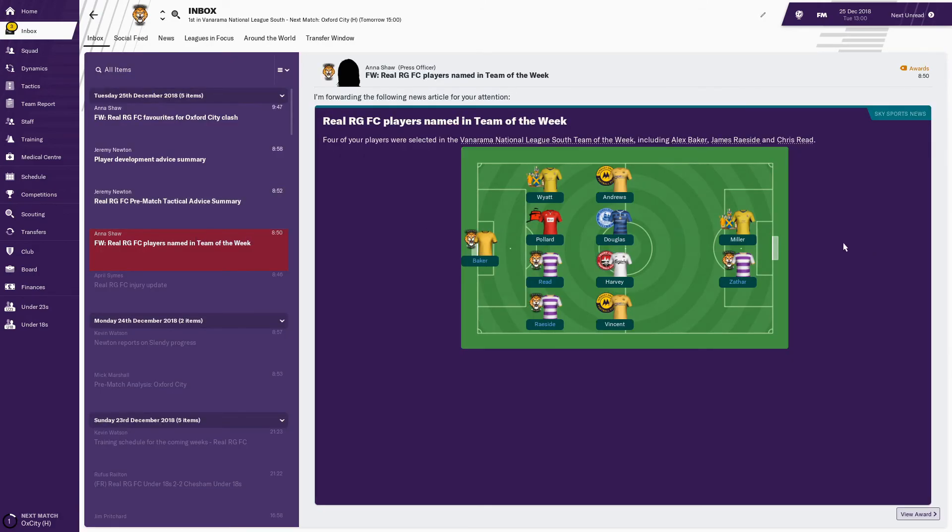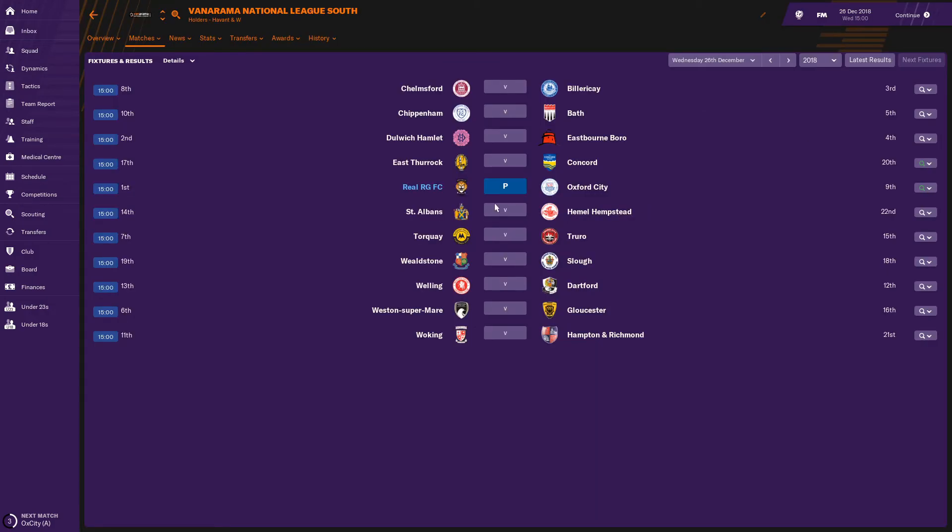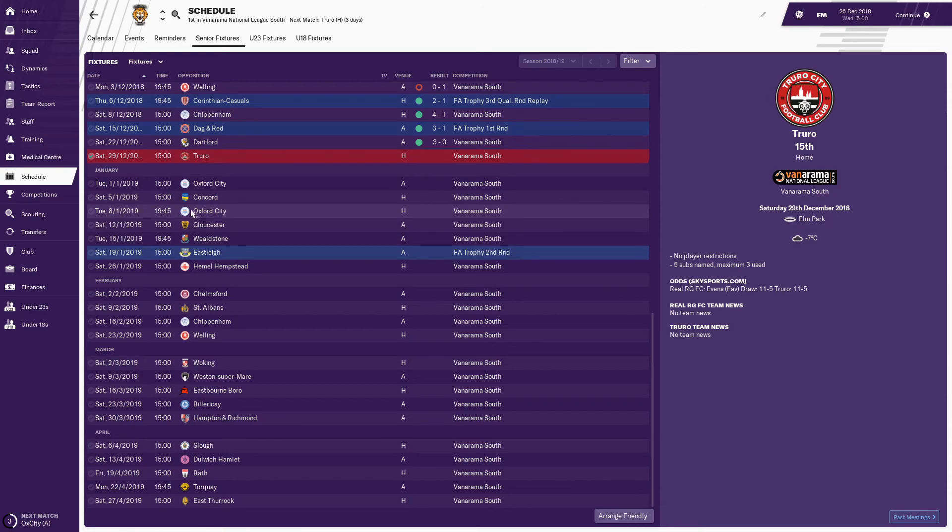There's the team of the week — obviously we've got Zathar up front for his hat-trick, and we have Reid and myself in defence and Baker in goal. Pretty good team performance that week. Well, that's a bit annoying — our match has been postponed because of a waterlogged pitch at Elm Park, so that now won't happen until the 8th of January. Instead, we're going to skip the Truro game and play that off-screen, then play the away Oxford City fixture, then skip to Gloucester and Eastleigh.